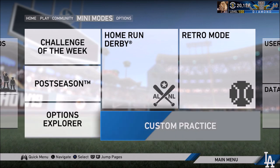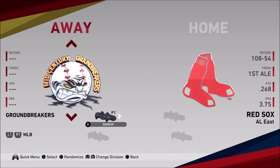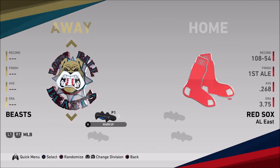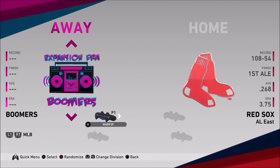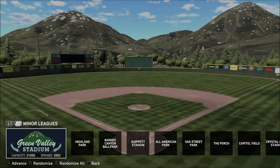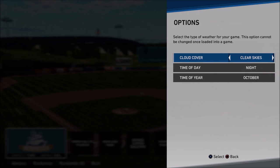The first game mode I'm going to show you is Custom Practice. It is essential that you pick the home team, because if you pick the away team, you're only going to be getting fastballs when you go up to hit. You can face the Mid-Century Groundbreakers, the Expansion Era Boomers, or the Long Ball Beasts. I suggest you face one of these three teams on Legends, because they have most of the pitchers you're going to see in ranked seasons. Personally, I like to start off against the Expansion Era Boomers using the National League All-Stars, because they have a lineup with a bunch of left-handed and right-handed hitters alternating with every single hitter — perfect for practicing hitting from both sides.